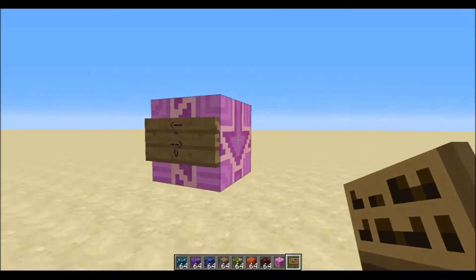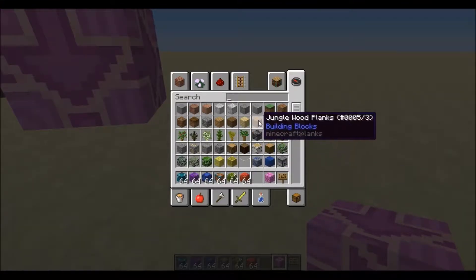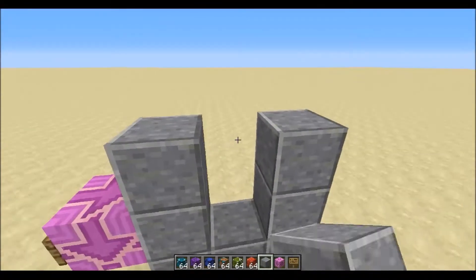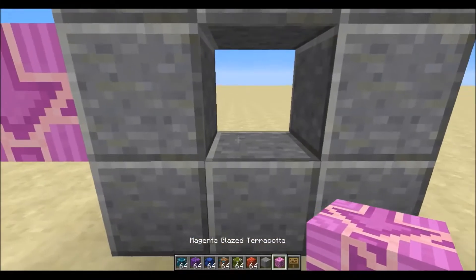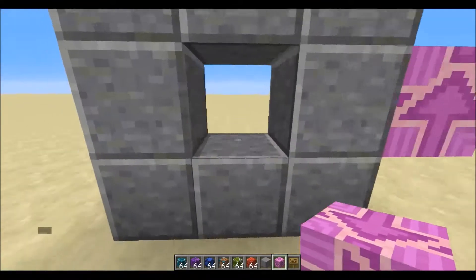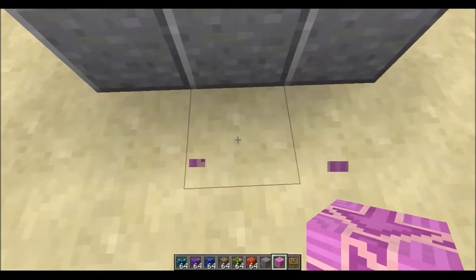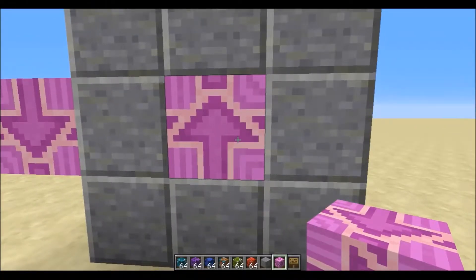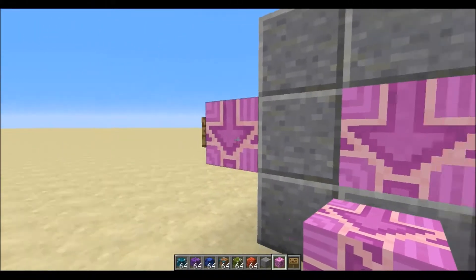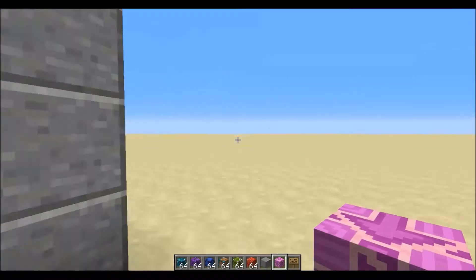To draw arrows, now all you need to do is make it look better — like this or something. Just place a block there. If you want it the other way, you place it like that. If you want it facing upwards, you put it on the side. Facing downwards, the other side — just like that. And you can make an arrow pointing any way you want.